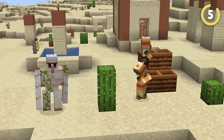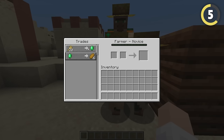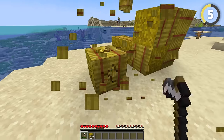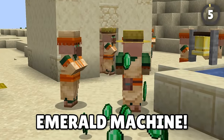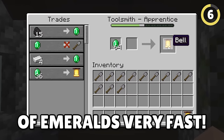This villager trade is so incredibly overpowered you won't believe it exists. If you have a villager who trades emeralds for wheat in a desert village, you've just hit the jackpot. All you need to do is go around the village, collect an absurd amount of hay bales, and craft all of them into wheat. Voila — your very own emerald machine. The only downside is you'll be running out of emeralds very fast.